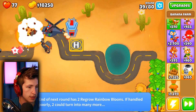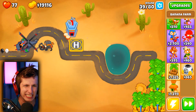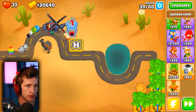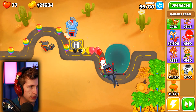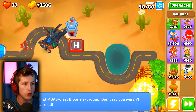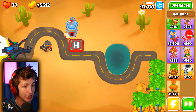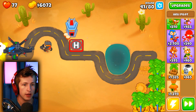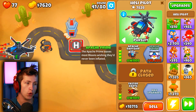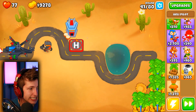Whoa, whoa, whoa. Can we deal with this? I'm going to get the Apache Dart Ship - I panicked. Now that we have it, look - he can deal with MOABs. That was a very good call. I'm glad I made the call to get the Apache Dart Ship. Look, he's just destroying everything. He doesn't care. I want to get the Apache Prime - that's going to be insane when we get that upgrade. Look how crazy this guy is!